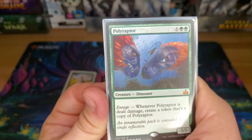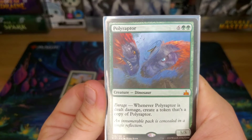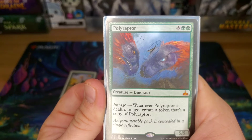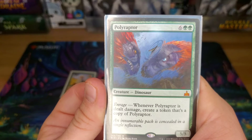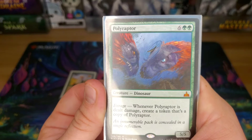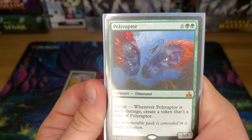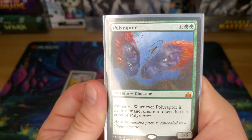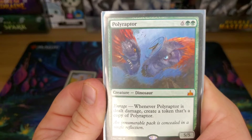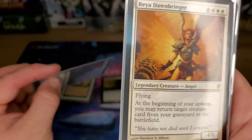Polyraptor — it is a token deck. For eight mana you get this 5/5, which seems unassuming, but whenever it's dealt damage, you create a token that's a copy of Polyraptor. I've had a couple of games in my Dinosaur deck end in a stalemate because whenever it enters the battlefield it gets dealt damage, and then so does the token, and it just ends in a draw. But you can get multiple 5/5 tokens — it's always cool.